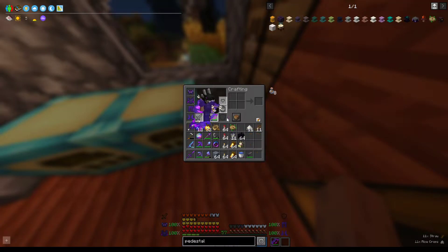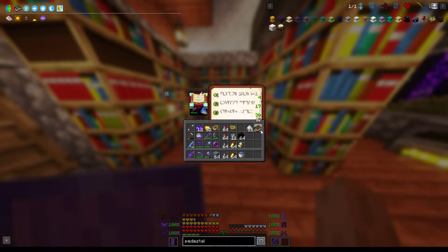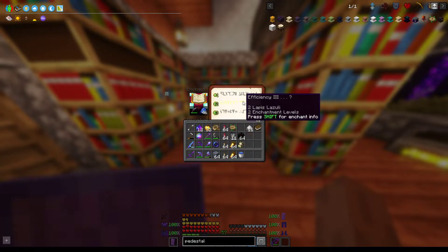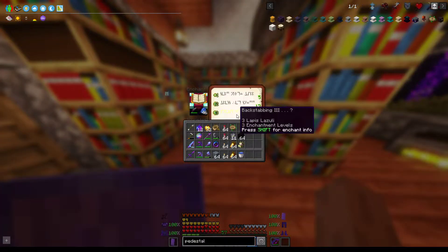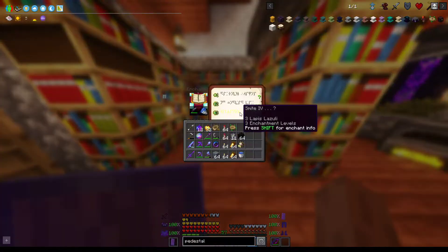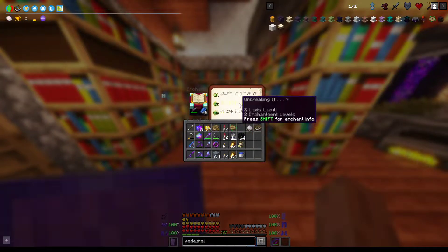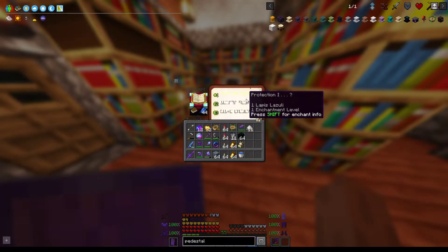I keep forgetting I should probably enchant this knife, so let's just smack it in there. Efficiency 4, Unbreaking 3, Bane of Arthropods, Backstabbing, Sharpness, Smite, Knockback — I'll take Unbreaking 2, screw it. Let's put you back in there.